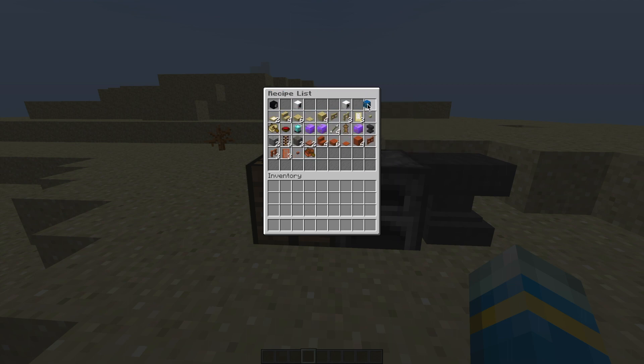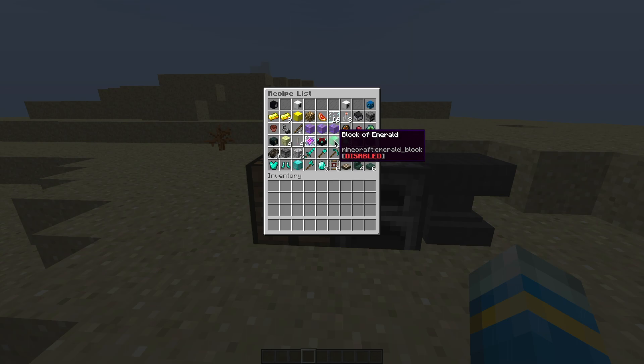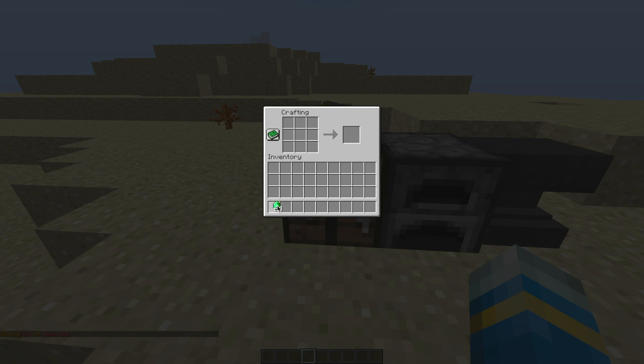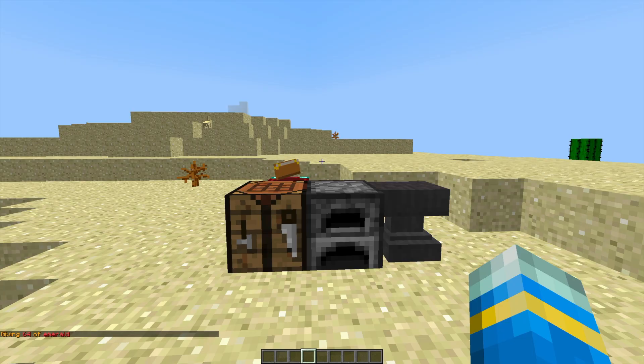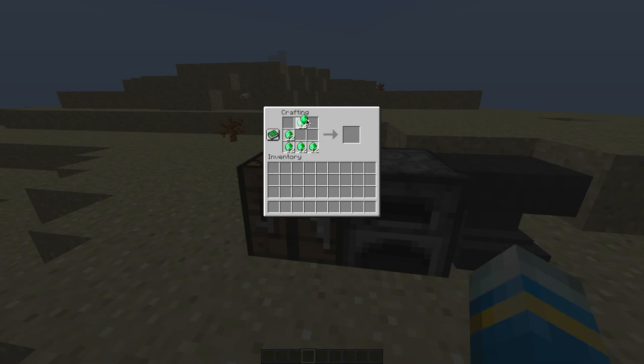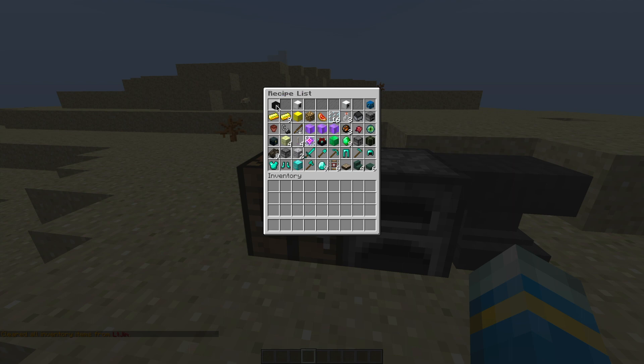If we go into the recipes list to start with, we can see all the different recipes for all of the vanilla items that are in Minecraft. Using the buttons at the top, we can flick through to find one. Let's go with a block of emerald and let's disable it. If we try and create it within a crafting bench, it will not let us. But if we go back in by doing /cc and re-enable it, it will allow us to create this item now.